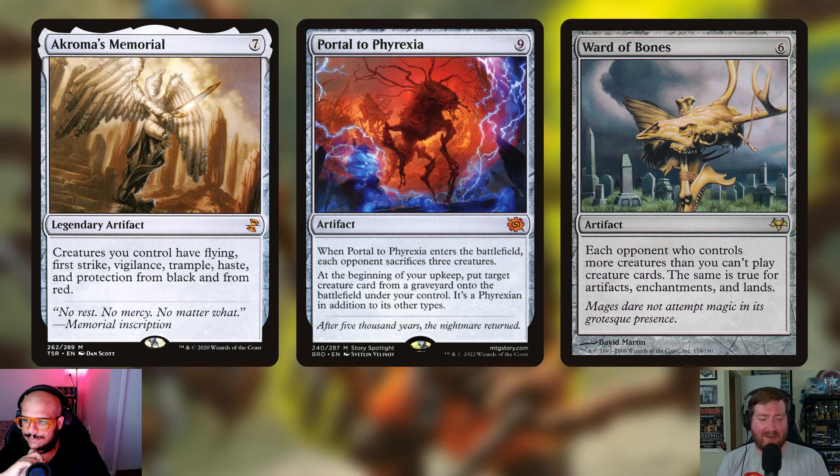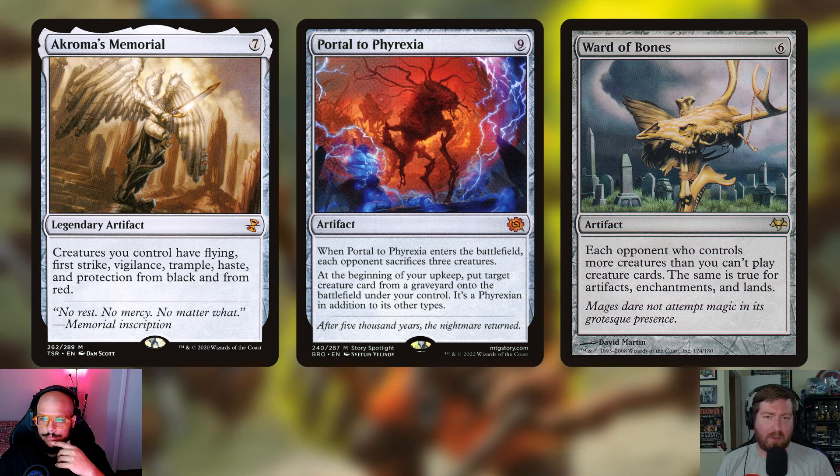Portal to Phyrexia is also being thrown in — nine mana for an artifact that says when it enters the battlefield, each opponent sacrifices three creatures. At the beginning of your upkeep, put target creature card from a graveyard onto the battlefield under your control as a Phyrexian in addition to its other types. Think about this: if we have Cybermen Squadron, Portal to Phyrexia is not legendary, so swing in — myriad makes two more Portal to Phyrexias. That's a lot of sacrificing. And that upkeep ability protects us, since our artifacts and enchantments can't block when they're not creatures.